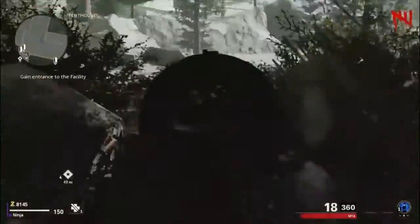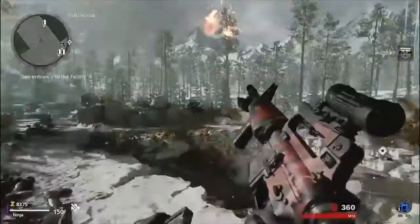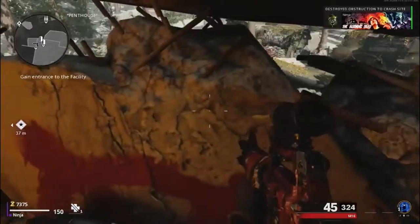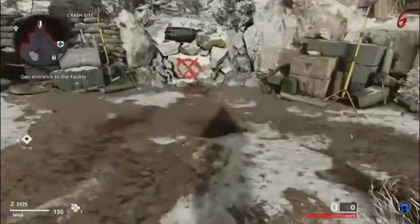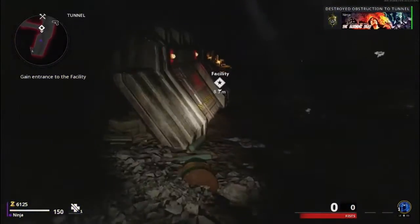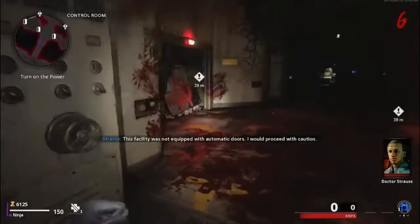Skipping forward, you can see I have 8,000 points and we're about to hit round six. As soon as we hit round six, we're gonna speed off, turn around, open this barricade, and make our way down to the Pack-a-Punch room where we're going to turn on the power and begin the next step of the speedrun.